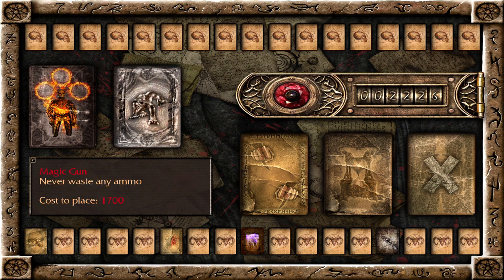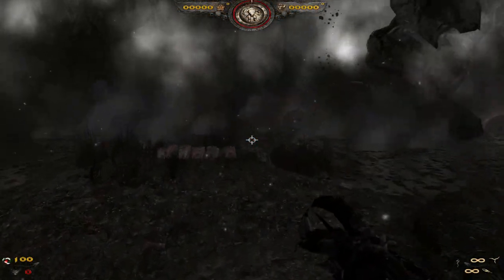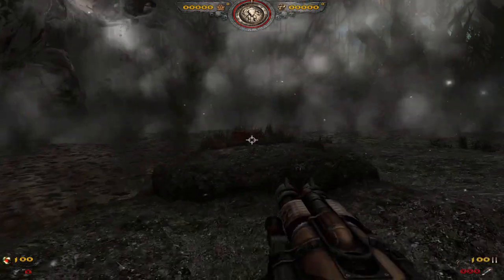There's quite a bit of ammo available to me on this level if I remember right, so I'm not really worried about that. I still have the same golden and silver cards. Here we go — tons of ammo!